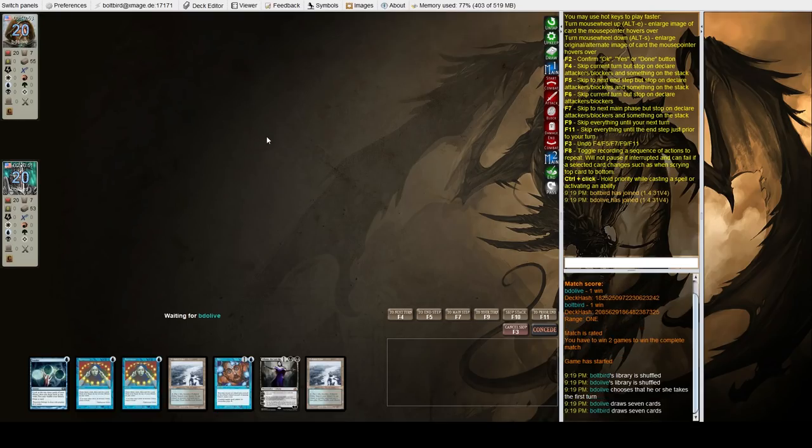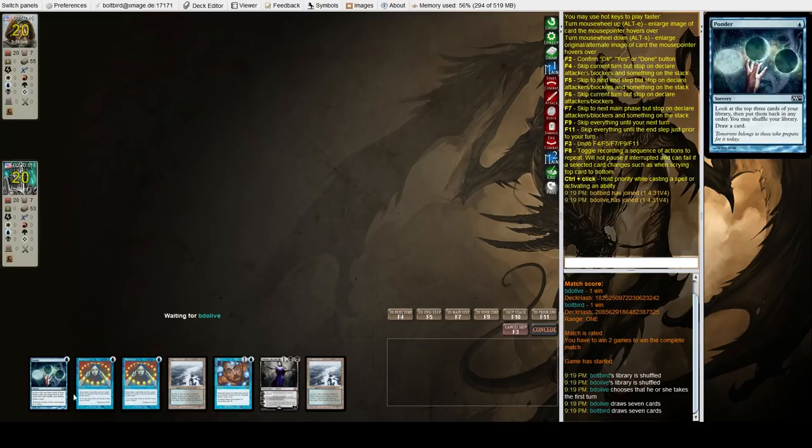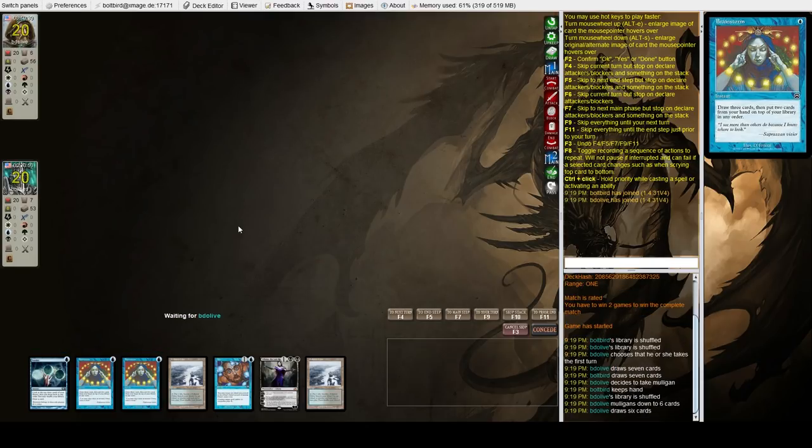Final game — what do we have? A little bit of disruption, a Liliana of the Last Hope, lots of cantrips. I think this is keepable. Hopefully they don't screw us on the very first draw. Now that he saw us concede to that, he probably is going to keep something similar.